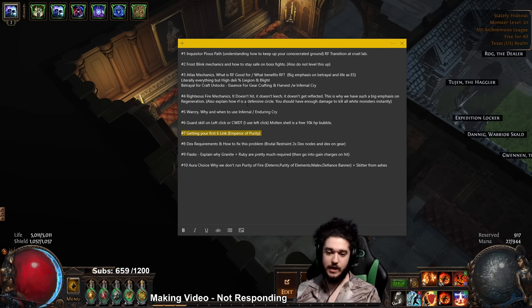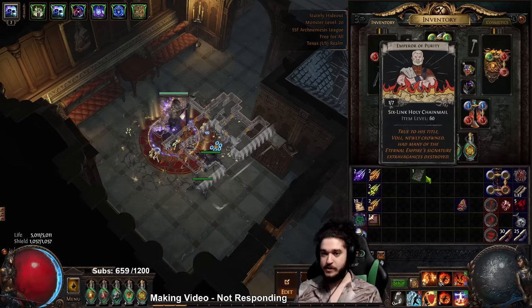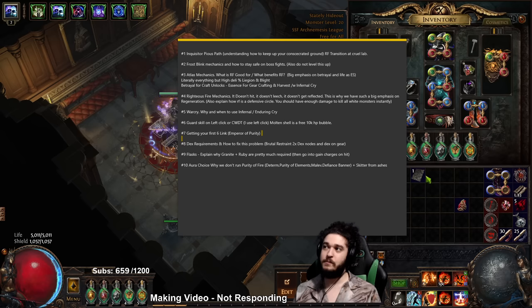Getting your first six-link - in recent times six-linking has become much easier with more divination card access and adjusted drop rates. I recommend purchasing an Emperor of Purity. This divination card can be farmed in SSF - it's a bit of a pain but very manageable - or bought in trade league. For about five leagues in a row, Emperor of Purity has not gone past four chaos on day one, usually around three chaos.